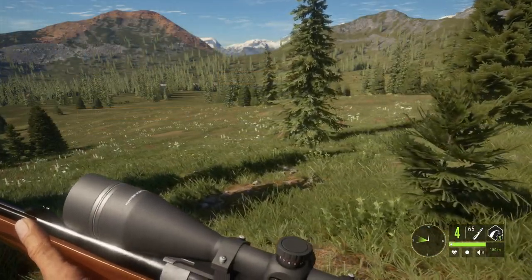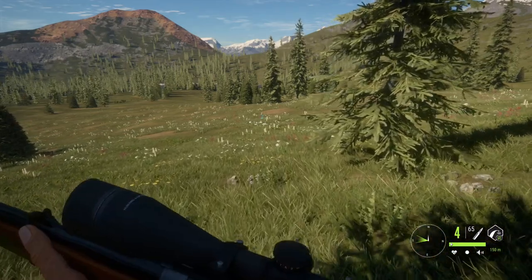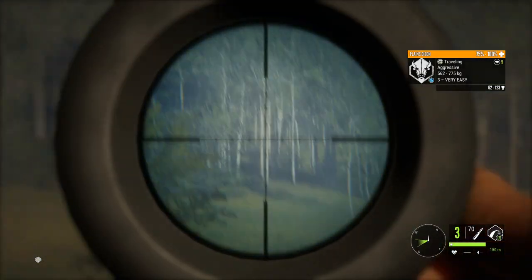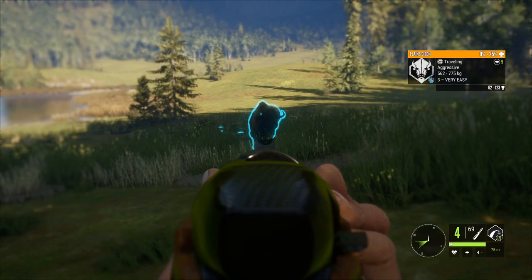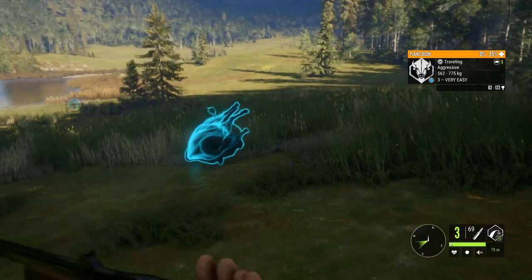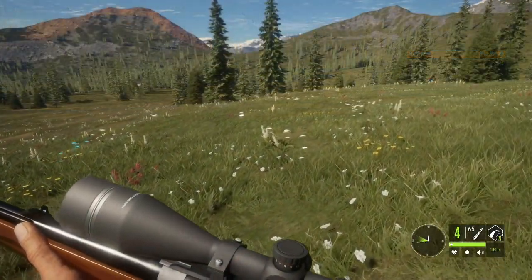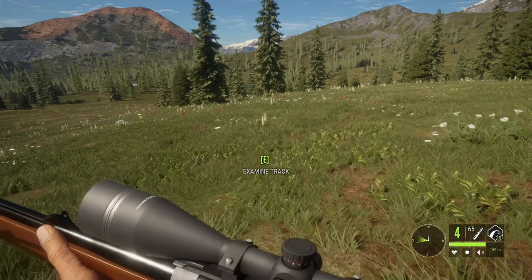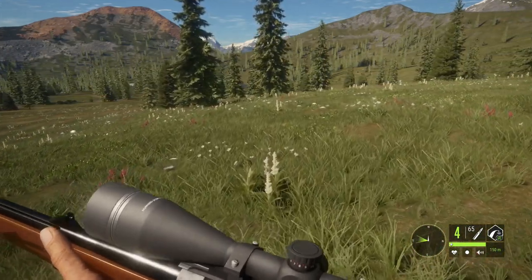The nice thing about this loadout is you can swap out the 20 gauge for the .300 and not have to switch anything else. It's nice having the .300 being such a light gun, and if you're wondering, the .300 actually is a part of the Econ Valley DLC. But it's a fantastic gun, and maybe if you're more interested in the plains bison and black bear than the turkey you could do that. Of course the .22 is still in this loadout and you can shoot the turkey just fine with that. I ran both, but personally I like to have the 20 gauge for the turkey while having the .300 specifically for the plains bison, since they're pretty tough.